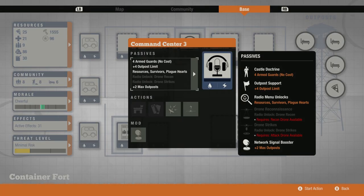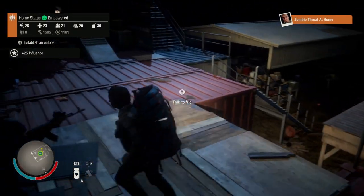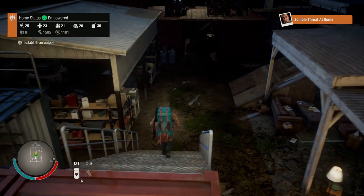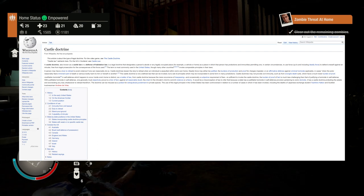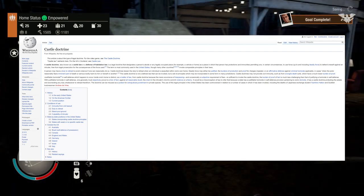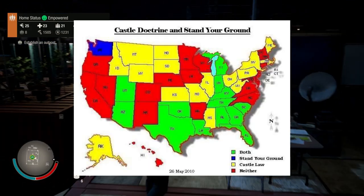The first one I'll talk about is actually the command center. It has a unique ability built into it called Castle Doctrine. What it does is provide four shooting locations for your AI allies to fire at incoming zombies, and it also functions as a watchtower minus any upkeep — so no ammunition and no building materials. As a bit of trivia, Castle Doctrine is actually a reference to laws also known as Castle Laws, which allows someone to defend their property with force up to even lethal force free of persecution. The amount of force you're allowed to use varies between land to land.